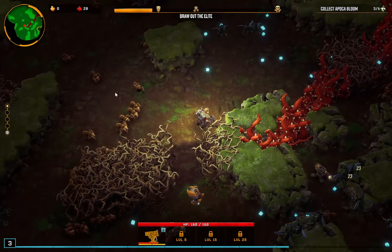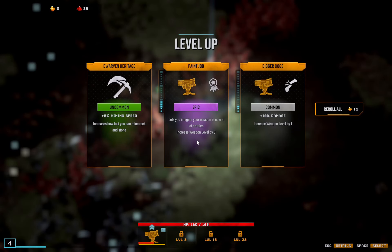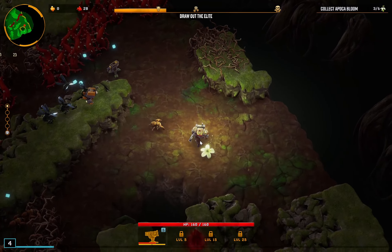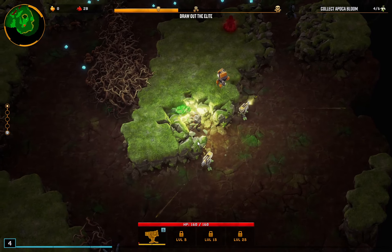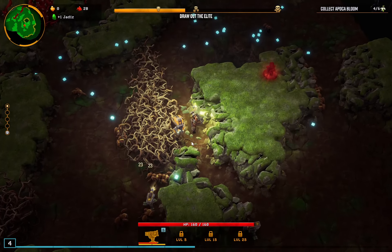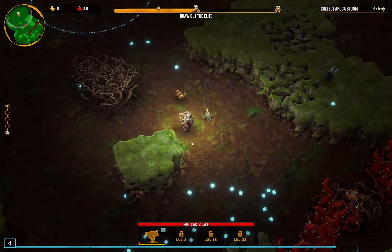This is gonna be strange with these vines that regrow — it kind of changes the dynamic of these levels a little bit. Should we just hit this supply drop up? I mean, I don't love taking these, but if it gets us to level 18 a little bit quicker and we can maybe unlock some overclocks along the way or even overclock other weapons. I kind of want to focus on Engineer-specific stuff like the construct stuff — don't know how reasonable that is.